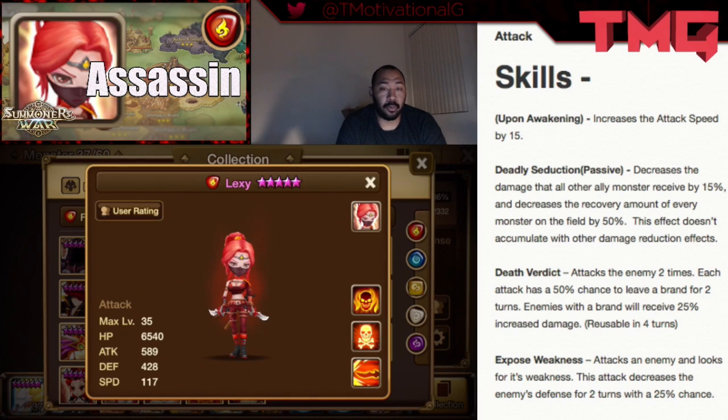She'll also pair well with attack speed and attack bar increase units, and other units that can deal major damage — especially since she already reduces defense and decreases damage received. Violent is the best rune set I'd recommend for her, because you want her going as many times as possible, which means getting her speed up as well.